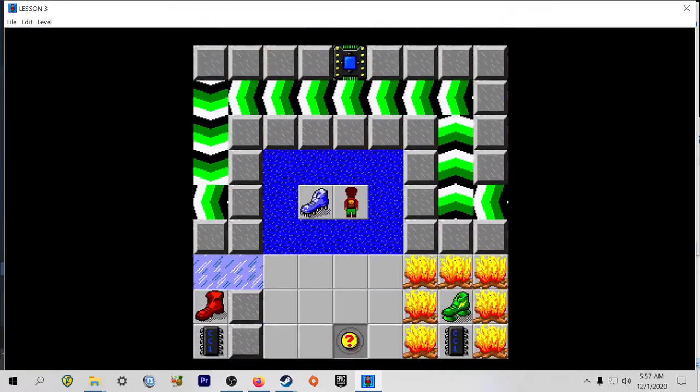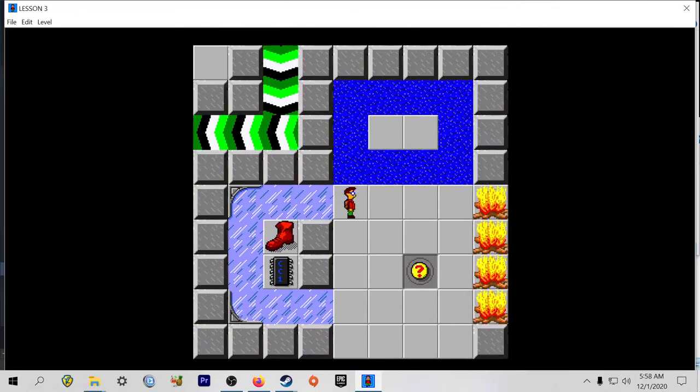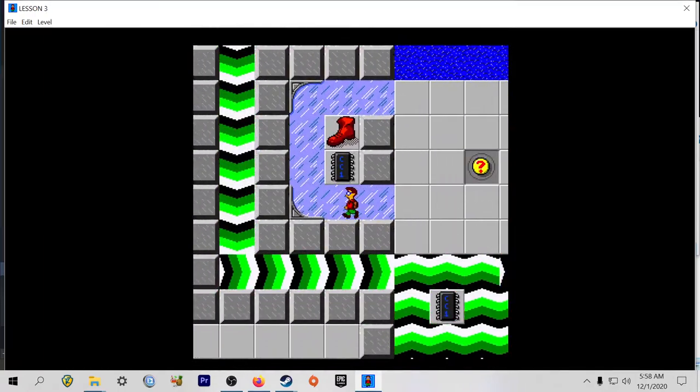These creatures are definitely creepier than they used to be. I am not a fan. But they're easy enough to avoid. These are flippers to let you swim in water. Those were ice skates, so if you didn't have the ice skates you'd go VOOSH all the way around.